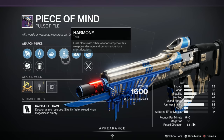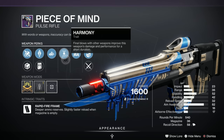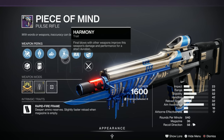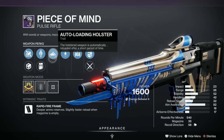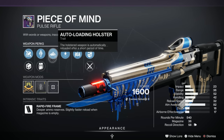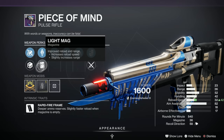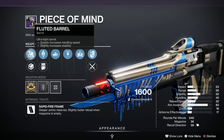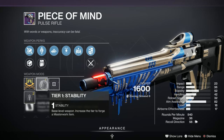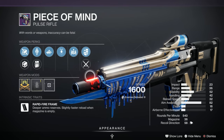Next we've got the Peace of Mind pulse rifle, which is craftable. If you haven't crafted it yet and you've got some deep sight harmonizers to spare, this might be worth your while because this roll isn't very good at all. Harmonizer is bottom in popularity, auto-loading holster is second with theory crafters but middling for the general community, armor-piercing rounds is pretty popular, and light mag is the least popular. We've got polygonal and fluted barrel, plus a stability masterwork. I'd put this at an F — not a very good one.